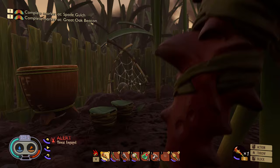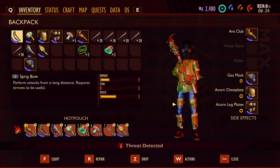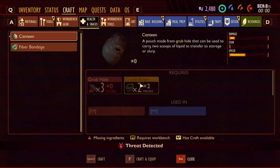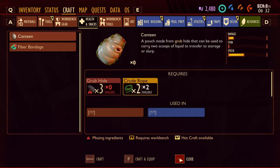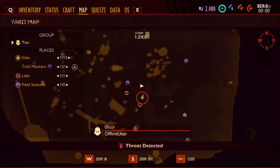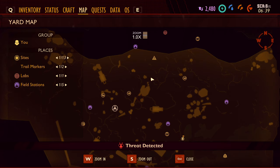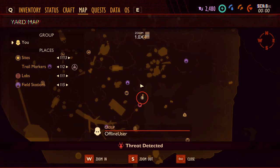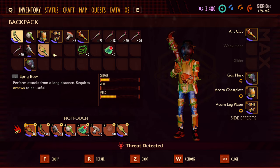How many more do we need for the canteen? Three grubs — and we have two. But that's asking for grub hide. So we need one more. I know there are grubs out by where... I thought I started... you know what?